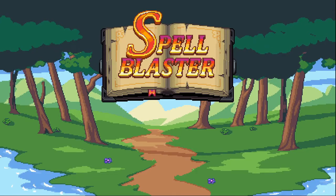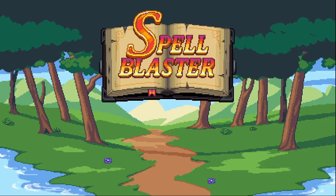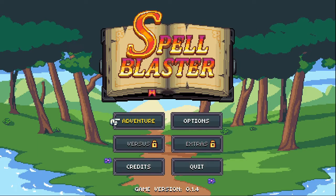Hello everybody and welcome back. Thank you for joining me. We're gonna check out a game that is a demo available on itch.io — Spellblaster. It is a retro inspired top-down adventure game and I'm really excited about this. It looks really good and we're gonna jump in here and take a look. Let's do what the screen tells us to do and press the start button.